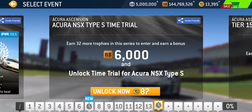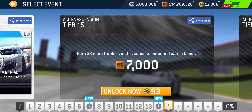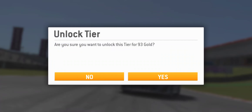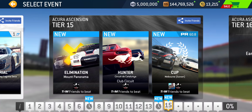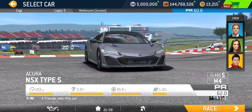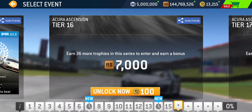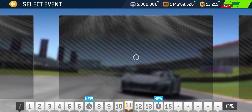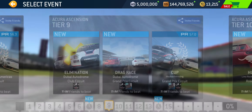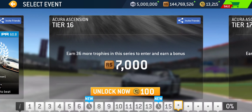That takes us to tier fourteen, the other time trial tier, which is going to be at Laguna Seca. Tier fifteen: Elimination at Mount Panorama, Hunter at Catalonia Club Circuit, and the Cup at Melbourne. PR 60.8 required for five laps. Melbourne is a medium-length circuit, so not the longest. I think Hockenheim Grand Prix four laps is going to be longer than five laps at Melbourne — that Hockenheim race is definitely an outlier, a longer race stuck in the middle of the series.